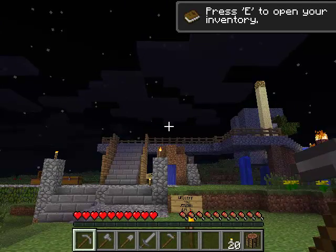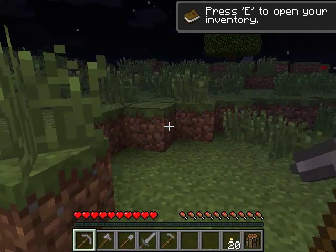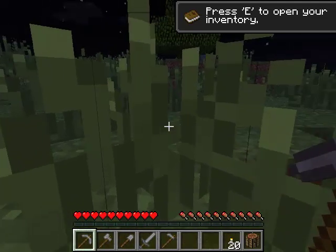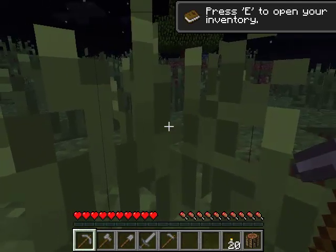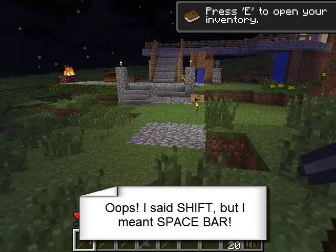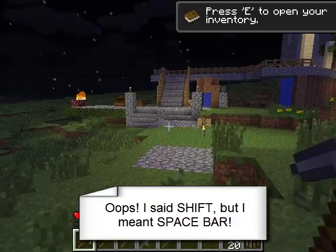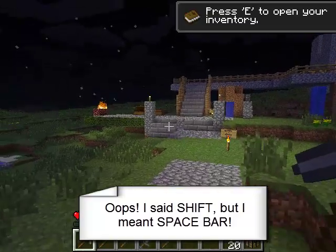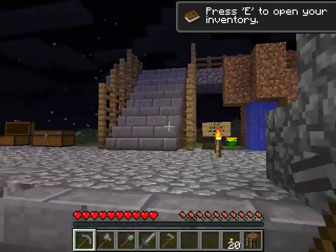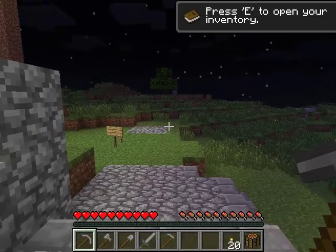The other thing you've got to be able to do in Minecraft is jump. When you find yourself up against a little hill or whatever it is, if you press the space bar, you'll hop up. So the space bar is jump. And you can just walk down — you don't have to jump down. Can you hear the difference in my steps as I go from the stone to the grass?